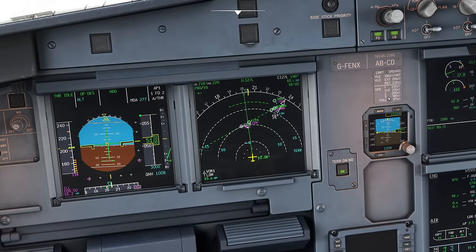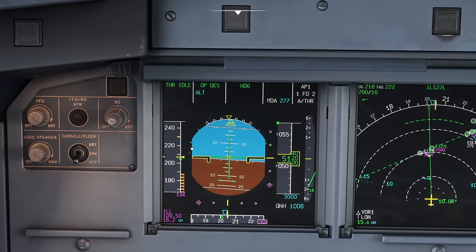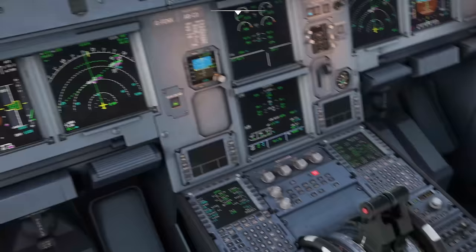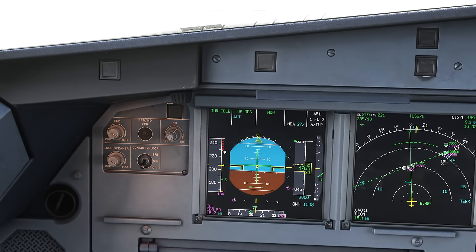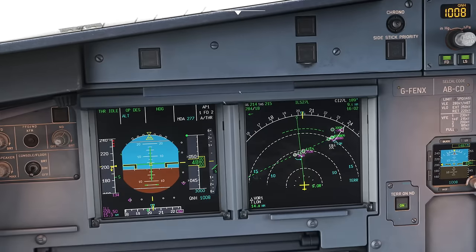In flight, if you select the flap lever to one you'll get just slats. One-plus-F means you get slats and a bit of flap at the back - that's used for takeoff and only seen in some abnormal situations. Flaps two, three and full all include flap. Flap 1 has a speed limit of 230 knots, helpfully shown by the Airbus on the PFD with the little amber 'eyebrow' lines. Once we're below that amber limit I can select the next stage of flap. Releasing the sim - I want to go flap one. The overspeed limit drops and the speed reduces to the green S.